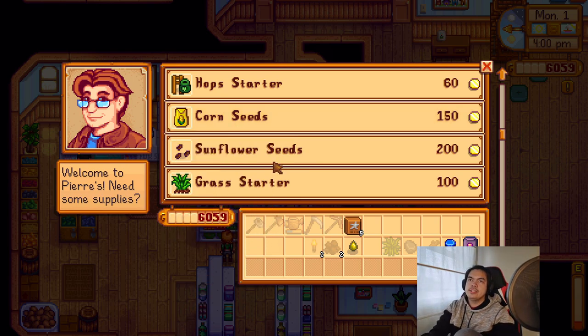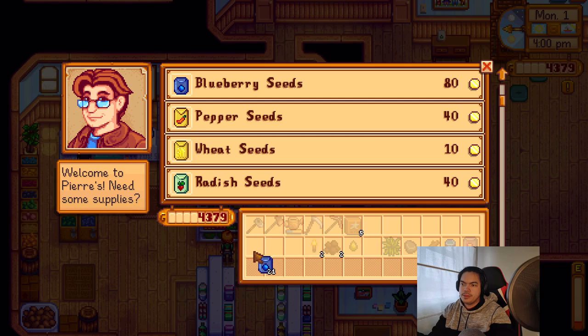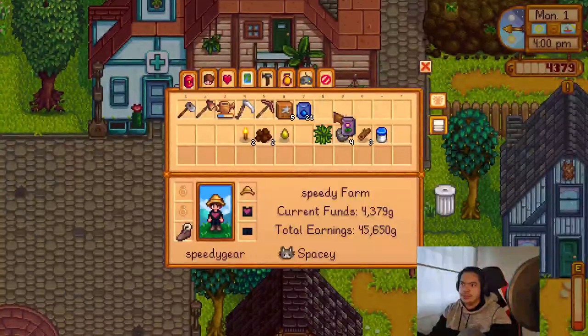Let me check the wiki real quick — crops, summer crops, corn. Regrowth is every four days; blueberries are every four days as well. But you get more per blueberry and they're about the same price. I'll get 21 blueberries because I'm a greedy person. We also bought food from the salesman — pizza is probably the best bang for your buck, but I'll go with salad at 113 gold. Buy two.